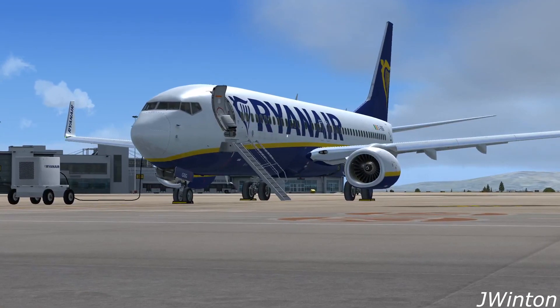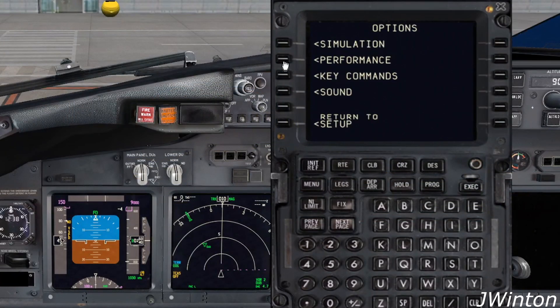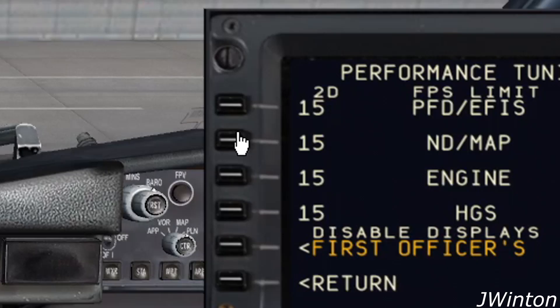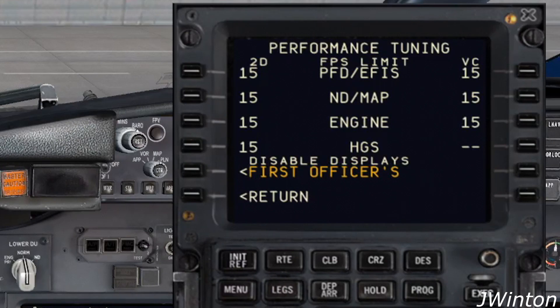Go into FMC, Menu, PMDG Setup, Options, Performance, and then you will see the frames for the 2D panel and the frames for the virtual cockpit. Now, for years I've always kept the value for the virtual cockpit as low as possible thinking it would increase the performance. Well, I was wrong. By lowering the value of the frames in the FMC, you're lowering the frames of your aircraft.